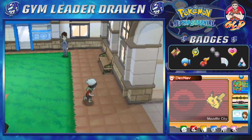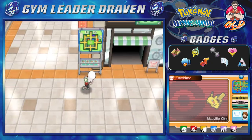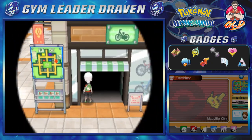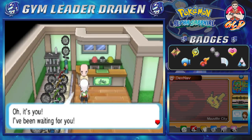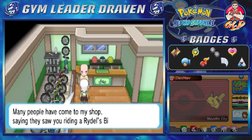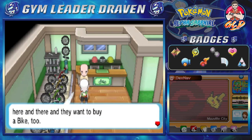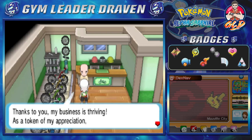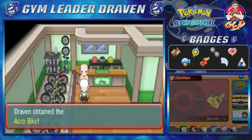There's the bike shop. Go ahead and talk to this individual. He says: 'Oh, it's you! I've been waiting for you. Many people have come by my shop saying they saw you riding a Rydel bike here and there — they want to buy a bike too. Thanks to you my business is thriving. As a token of my appreciation, I'll give you another bike.' And there you go — we got ourselves a second bike!